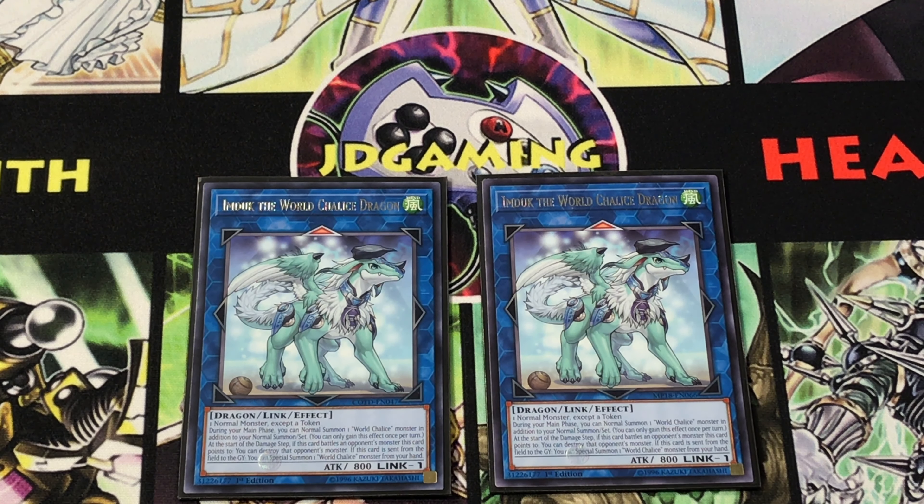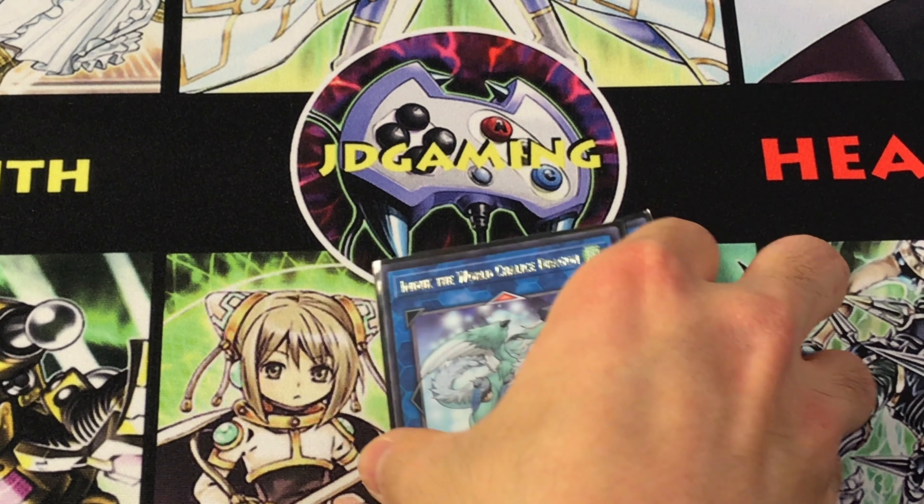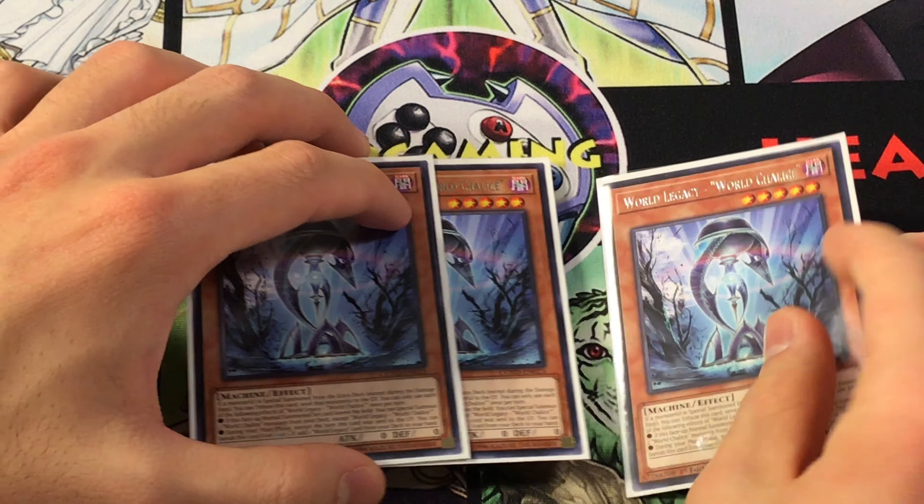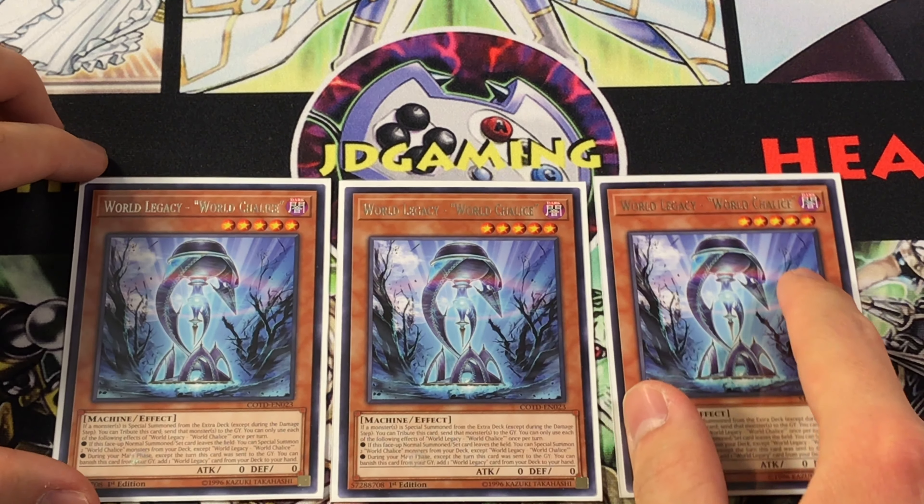Although I have looked around at the frequencies of different tech options used in World Chalice, I didn't look at other people's combo explanations, mainly because I wanted to have the fun of discovering the combos as I went along. So if there is a combo that you're aware of as an avid World Chalice player and I should be running three, definitely share that information down below. Effectively, this card lets you turn any of your vanillas into Imduk, and it gives you an additional normal summon of a World Chalice monster.